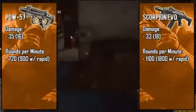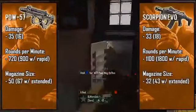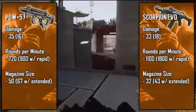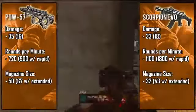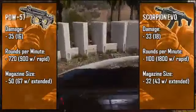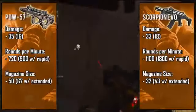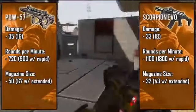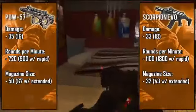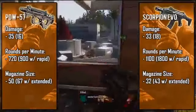What makes the PDW so effective is its massive 50-bullet magazine — this gun can easily be compared to the P90, it even has that signature flat-looking magazine. By slapping on an extended clip you're looking at about 67 bullets at your disposal, which is starting to get up there in the LMG range. The Scorpion has a rather small magazine at 32 bullets, and when paired with its insanely fast rate of fire you're going to be running out of bullets fairly quickly. With extended clips you're going to have 43 bullets, which is still smaller than the PDW's standard clip.